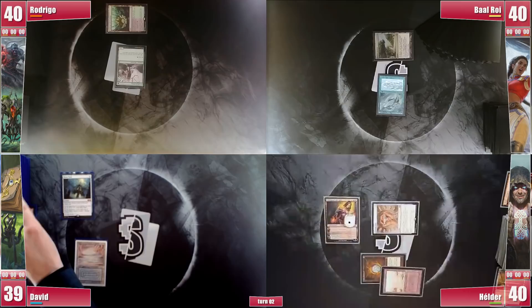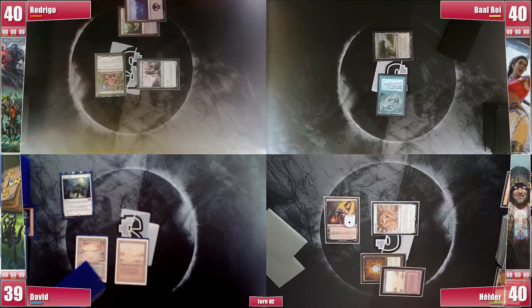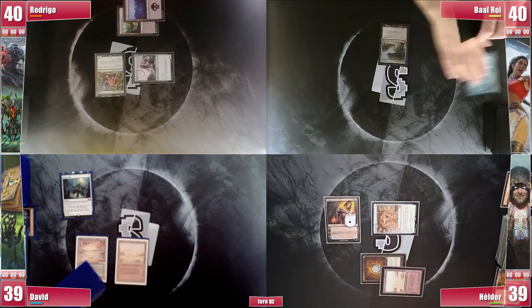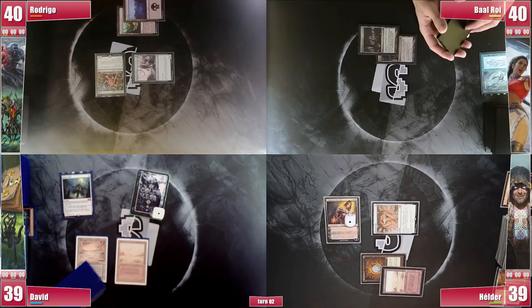David draws, plays a Badlands and passes the turn. Rodrigo plays a Swamp and casts his Collector Outh, slowing down Elder as well as David's gameplan. He then attacks Elder directly, being more than happy to let Liliana leave for now, and passes. Baal lets the fish go, having done a good job. He plays a Forbidden Orchard and gives David a Spirit, despite him and Rodrigo benefiting from it. David will most likely want Liliana to go, and Rodrigo has shown he doesn't care much as he has a reanimating hand and can discard into it.